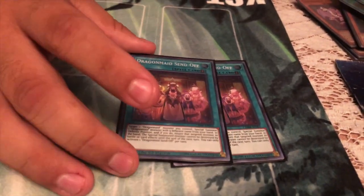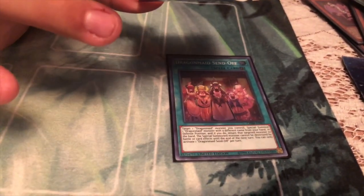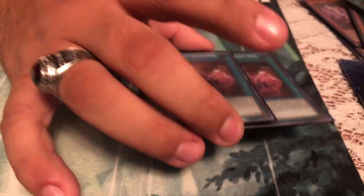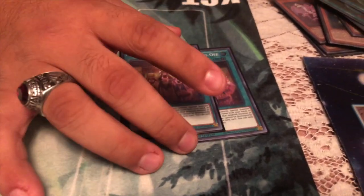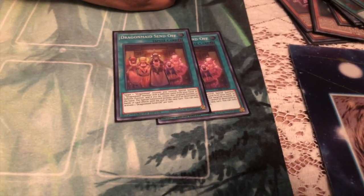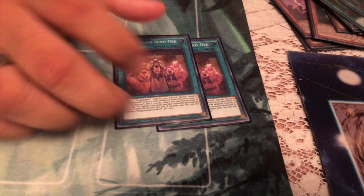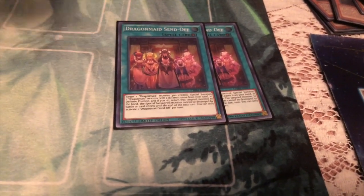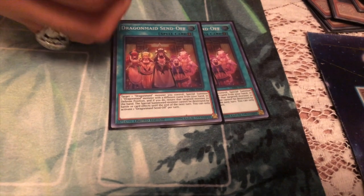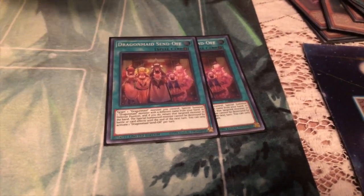Two Dragon Maid Send-offs — I believe these are the limited editions. These end up being really good. If you have cards that are about to be destroyed or targeted or anything like that, you can bounce back your Dragon Maid, summon another one. They gain protection until the next turn — they can't be destroyed by battle or card effects. So these work out well with tagging out to protect your field.